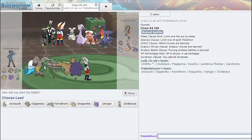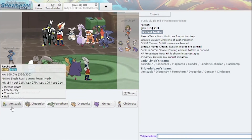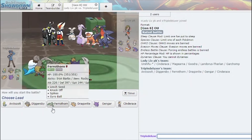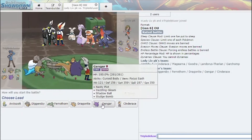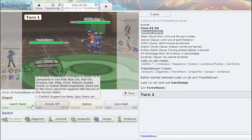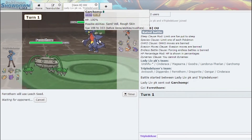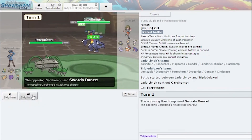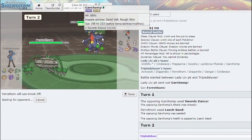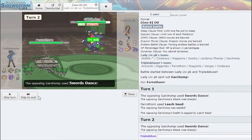He has a Garchomp. This is actually again a very good team for Arctozolt — I just get to click Ice through these guys. The only thing is of course Magearna. The rest I can take down pretty handedly. Let me lead Ferrothorn because instant Leech Seed and stuff. Leech Seed — this is likely just setting up Rocks. Actually it instantly tried to sweep me.